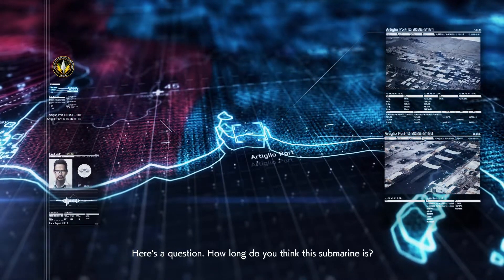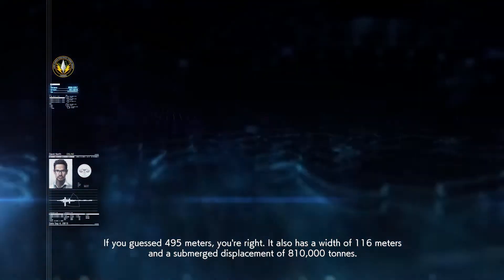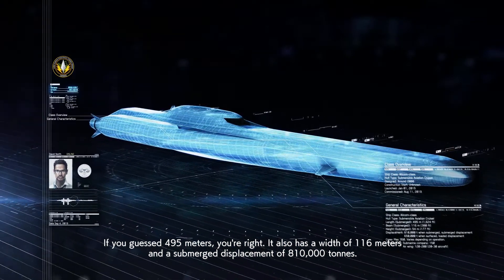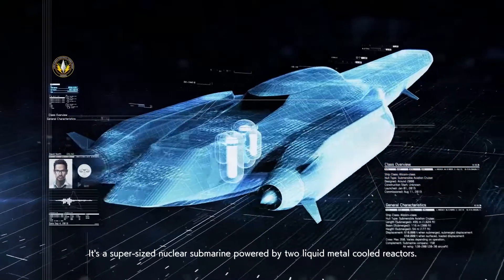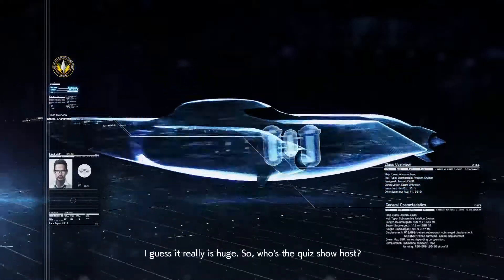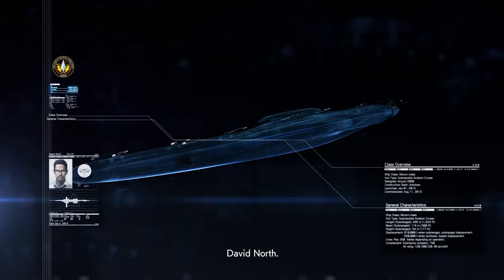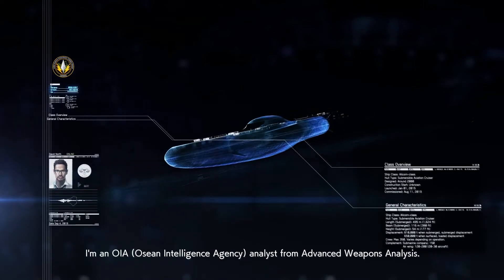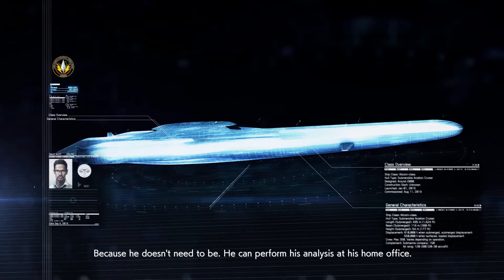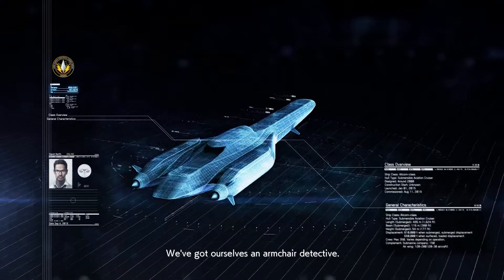Here's a question — how long do you think this submarine is? If you guess 495 meters, you're right. It also has a width of 116 meters. Nailed it. No, for real — that's a big boy. It's a super-sized nuclear submarine powered by two liquid metal-cooled reactors. So who's the quiz show host? David North — I'm an OIA analyst from Advanced Weapons Analysis. He can perform his analysis at his home office. We've got ourselves an armchair detective.